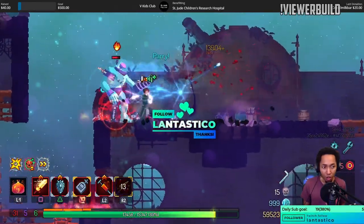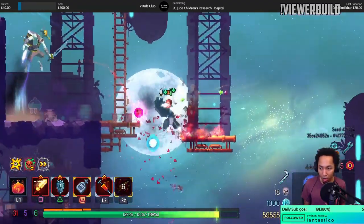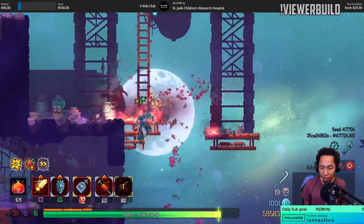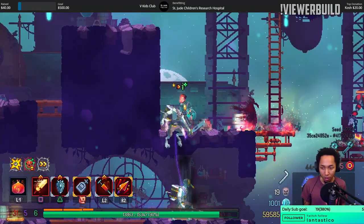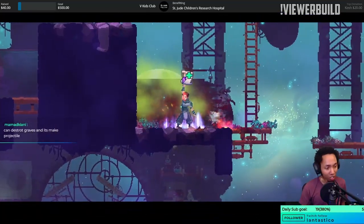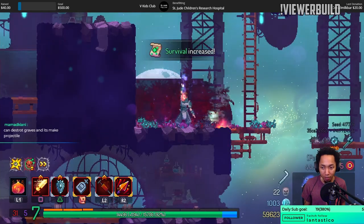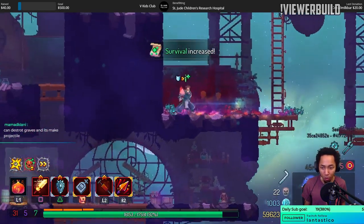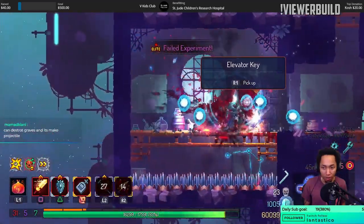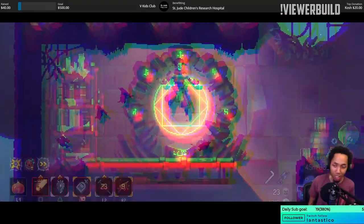Look at that damage! I didn't even dodge roll — we got the bubble. The Super Saiyan, the Bankai, the Key Charge — whatever you want to call it. Nothing the monster can do, just sit there and accept the punishment.